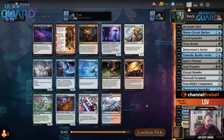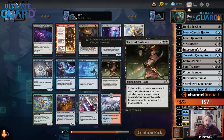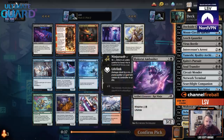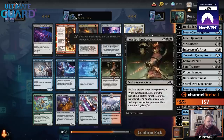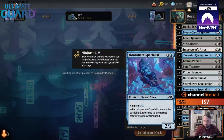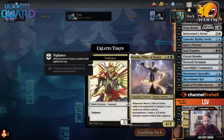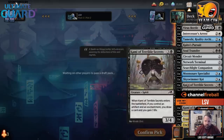There's also Twisted Embrace — pretty hard to turn down, it's just a removal spell. You have to have a creature to play it on, but I feel like I'll often enough have one. I'm going to take that.